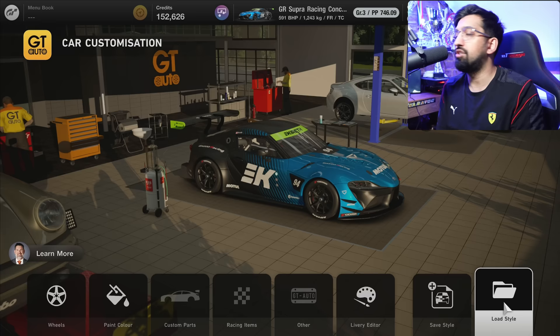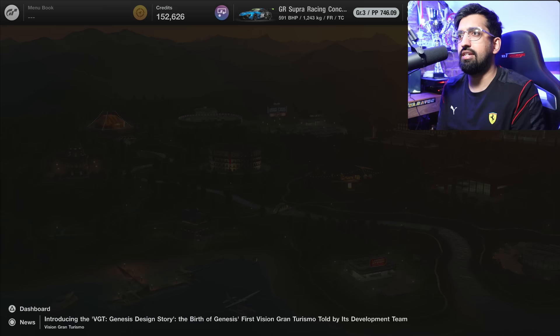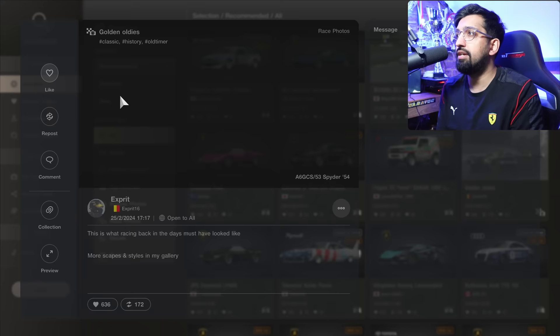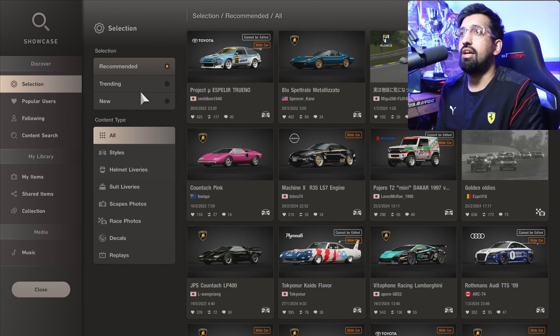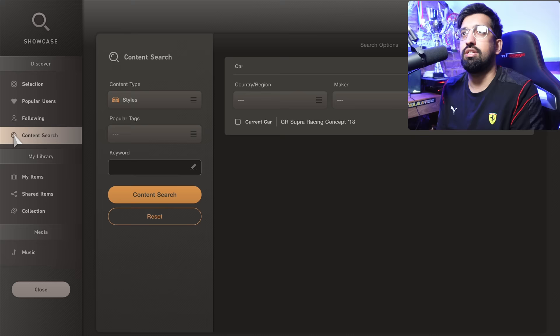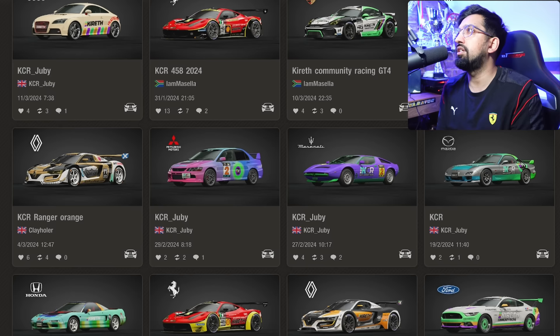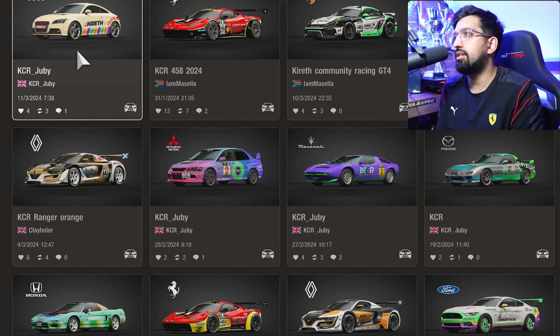Let's look at the showcase before we get into races. This is an area where you can browse incredible photos, liveries, and people doing very creative things. You can search here using content search — search KCR, which is Kirith Community Racing, and you get incredible liveries everyone is going to be jealous of on track. You can like them, repost them, add them to your collection. It's absolutely incredible to see all of this creativity — it's way better than Forza, which didn't even work for many months at launch.